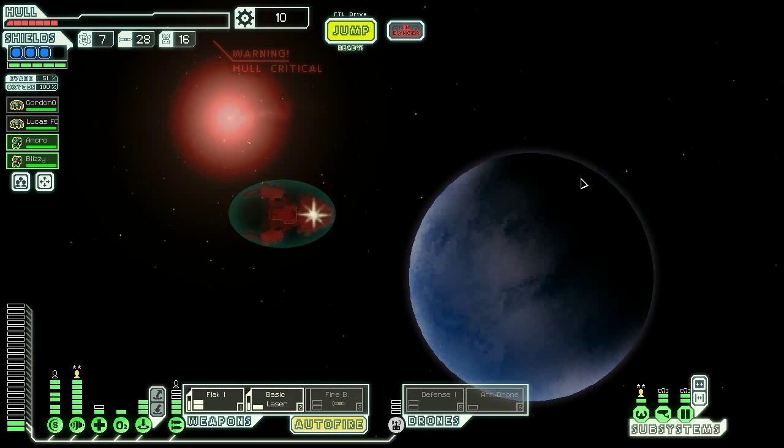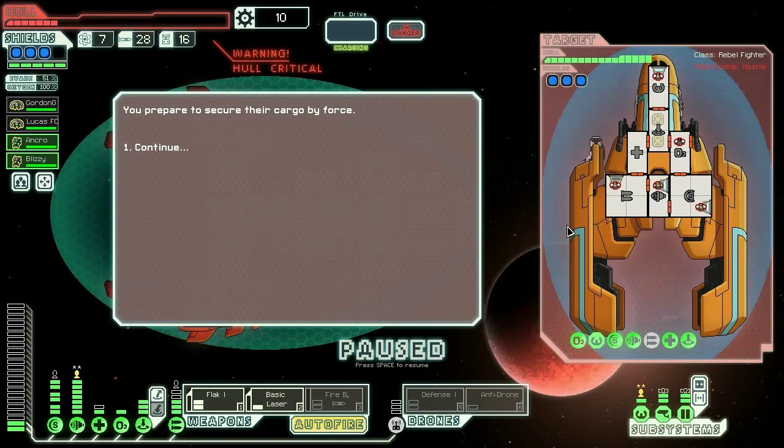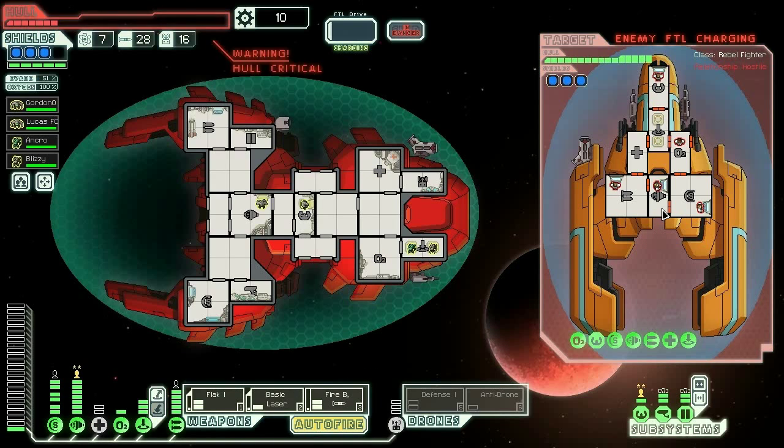I'm not even going to fight this guy. Demand the surrender - sure, this sounds like a good idea. Let's get our firebomb online because we can actually use it against this enemy. That's the one good thing about this ship in the final boss battle. Let's firebomb the shields, also flack.